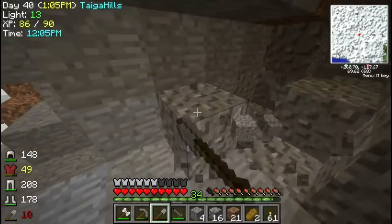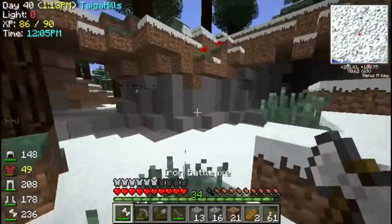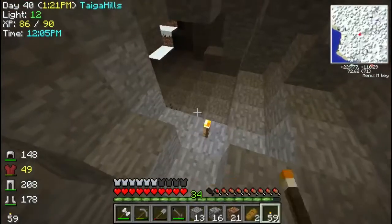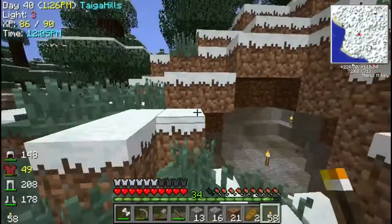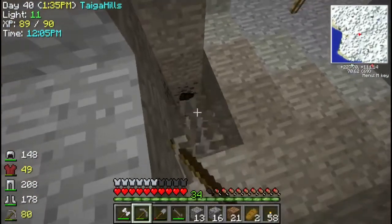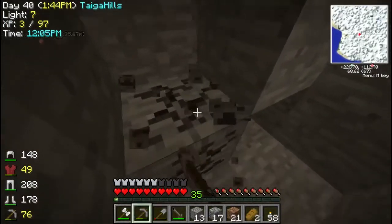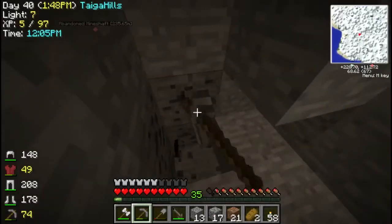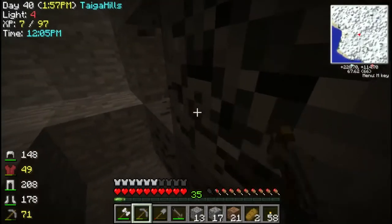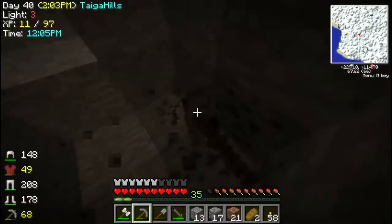When there's gravel I always try to dig some of it - you never know what could be behind it. Normally when you're going into a cave that's on the surface it's not going to go that deep. Straight down! I'm scared a creeper might come in here and explode. But luckily I have the death point enabled, so that's going to be really useful.